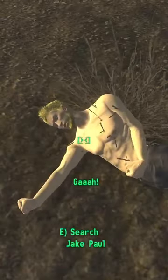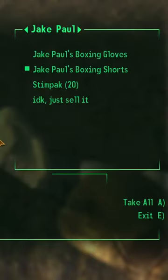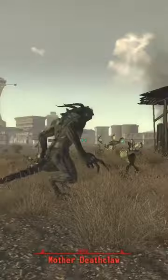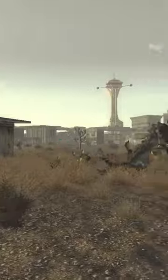If you manage to defeat him, he drops a note, 20 stimpaks, his boxing gloves, and shorts, which are extremely valuable, selling at almost a million caps each. So throw on your golden gloves, install the mod, and get ready to fight.